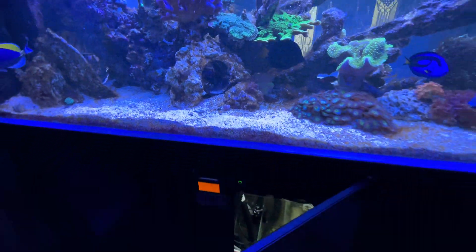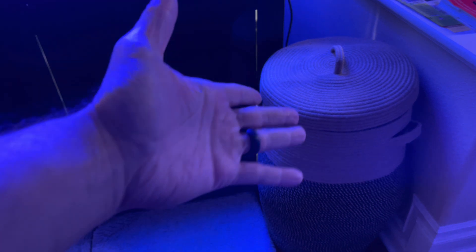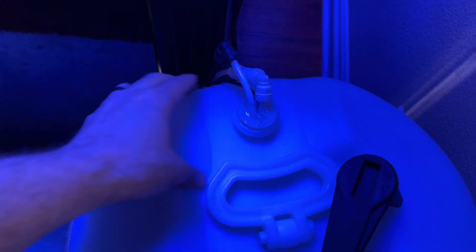Let's check down inside the sump — the micro bubbles are just driving me crazy. My auto top-off is below the sensor and has shut off. I need to double check it because it should be turning on right now. My ATO reservoir is empty — it typically holds 15 gallons.